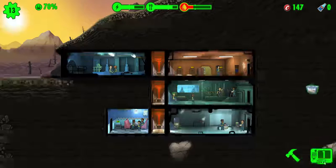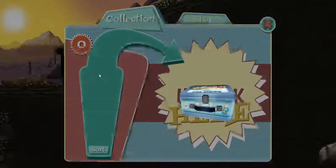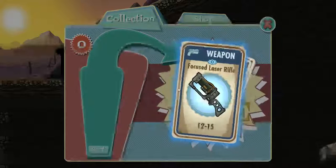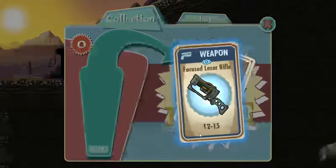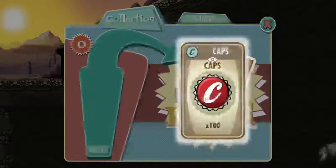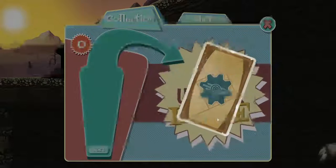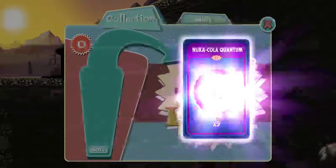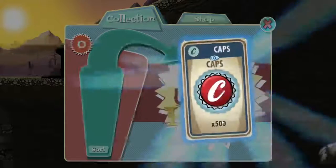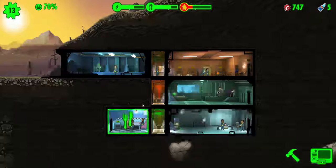So we're gonna go ahead and open another lunchbox. Let's see what we get — hopefully we get some water. We got a focused laser rifle — it's rare, it's blue, it does 12 to 15 damage. Next one: 100 caps. A rare piece of junk globe that comes in handy later when you have your weapons. Oh, we got five Nuka Cola, and 500 caps. We were hoping for a weapon and we got a weapon, so that's good.